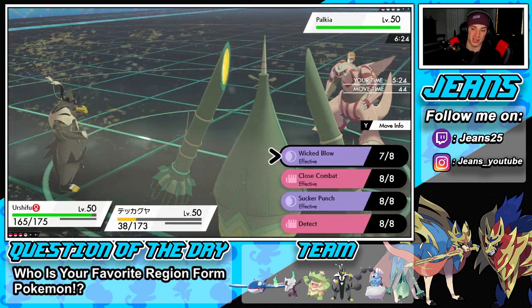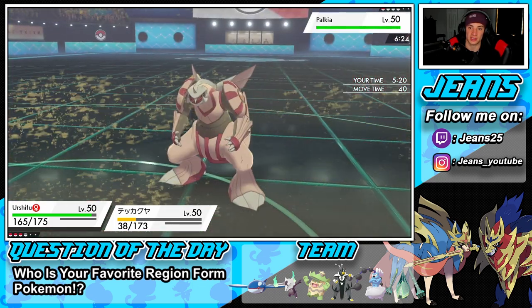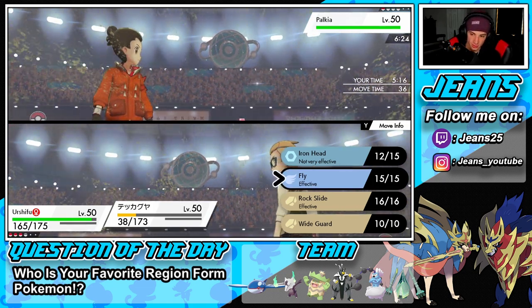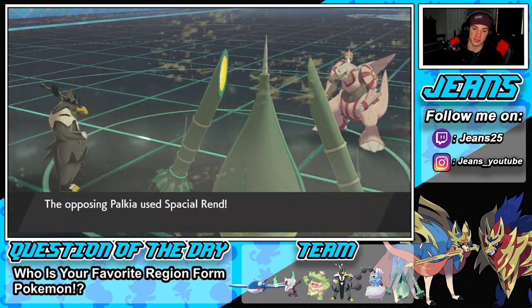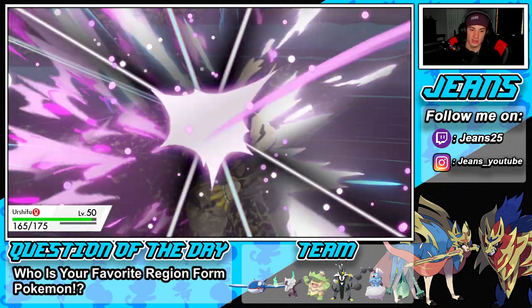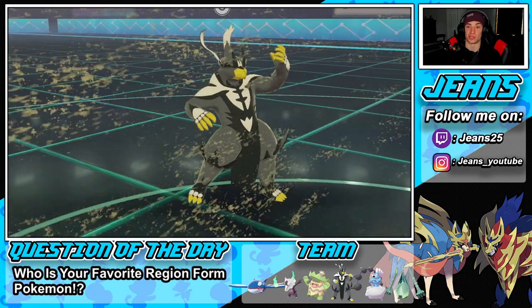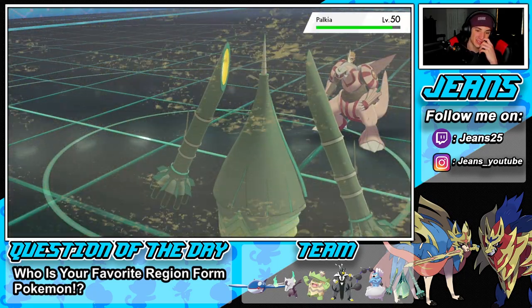We're up against just Palkia now. I think Wicked Blow could be the call — no, I think we just drop a nice Close Combat. And I am going to Fly. He's going to Spatial Rend over onto my Urshifu, right? Urshifu, eat it buddy. Ouch — Spatial Rend, baby. I love that move though. But we're going to Fly up here. We're plus three, dude. It's GGs.